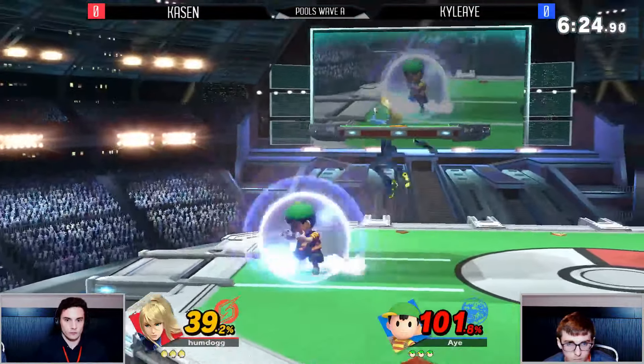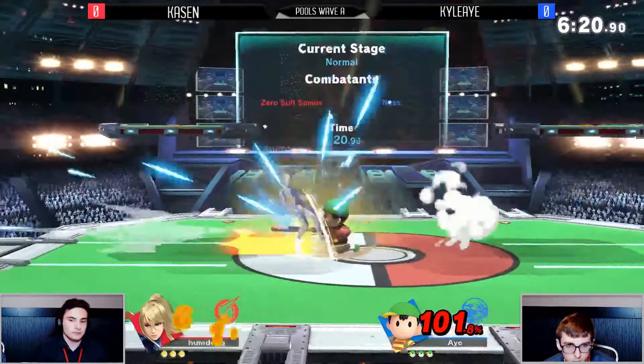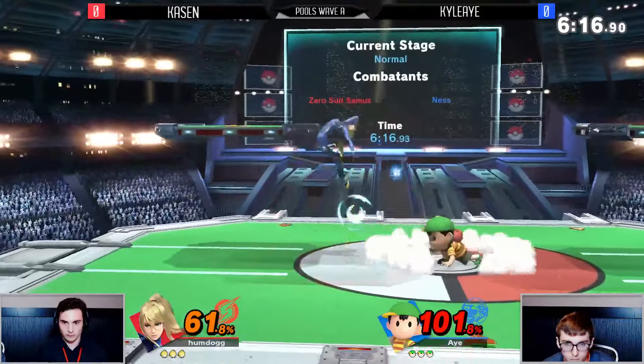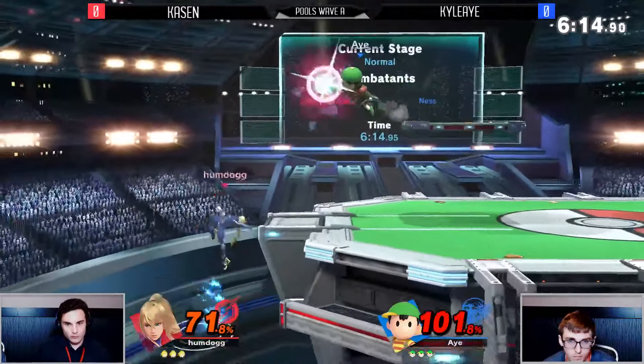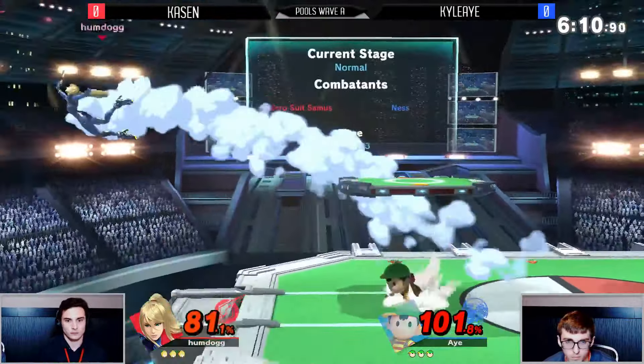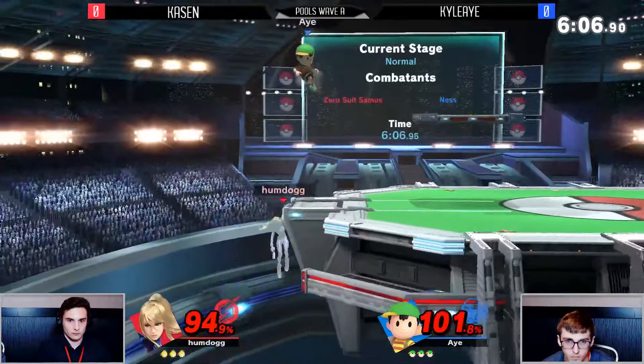Going so low already to try and send this little PK kid to the side. Alright, that was a pre-emptive up-b. Gonna eat a baseball bat to the face for the punish. Did you see Kacen on the player cam after? He missed the up-b and he's like 'oh you're gonna go for a down throw combo' but no, just bat — and his eyes were like 'oh okay, it's this kind of Ness player.'